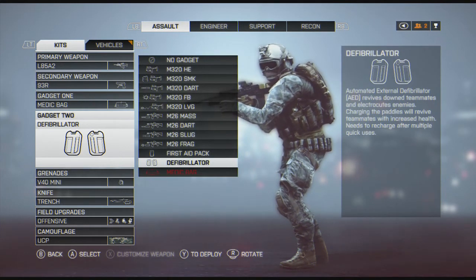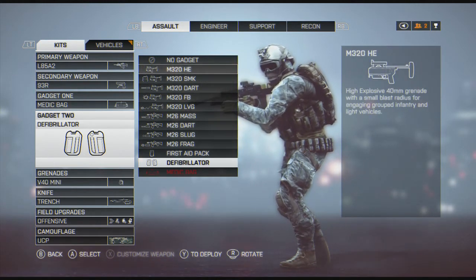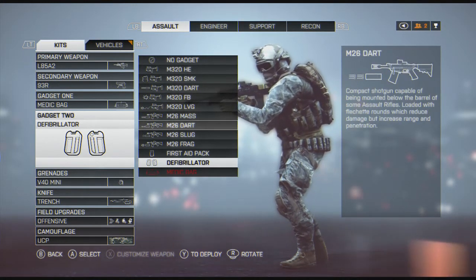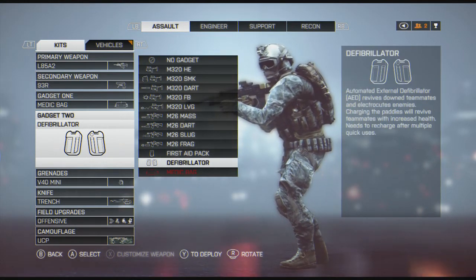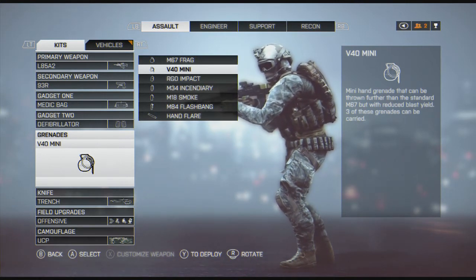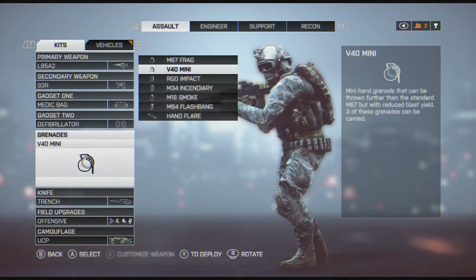I run the defib pretty standard. I'm not a big noob tuber — I don't believe in it, and I get more use out of the defib than I do out of the grenade launcher. I might try messing around with the M26 MASS and let you guys know how that works. For grenades — V40. I won't run anything else. A lot of people use the impacts, but having three grenades and being able to throw them faster and further — well, you get three of them. What more do you need to know?